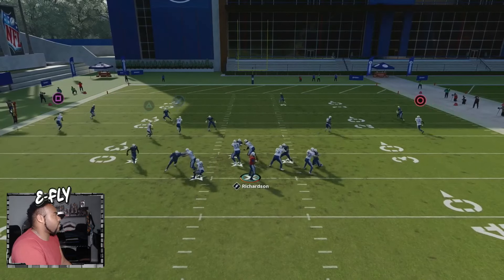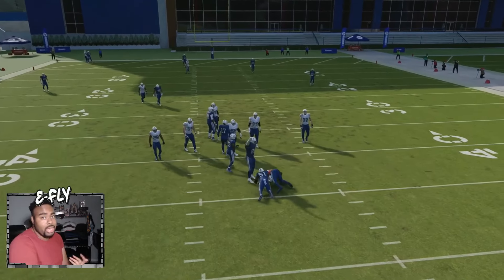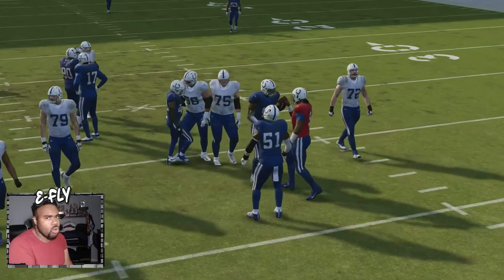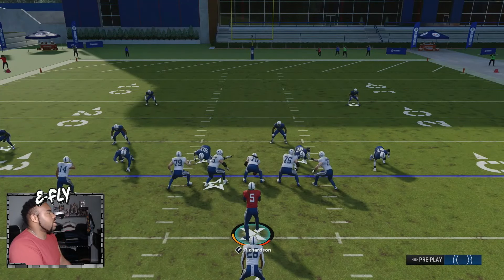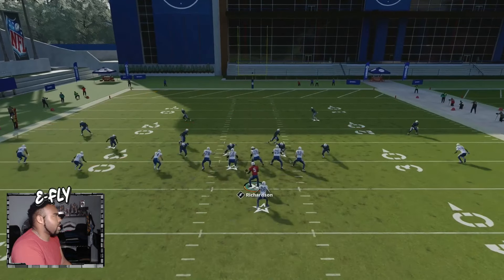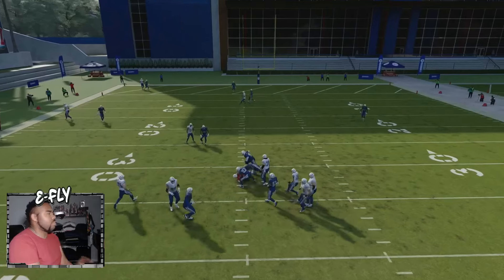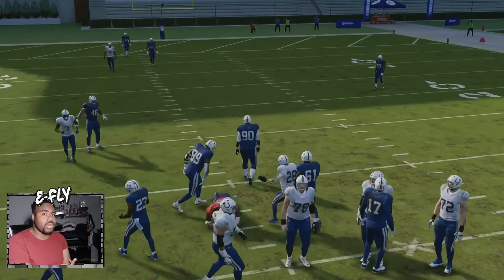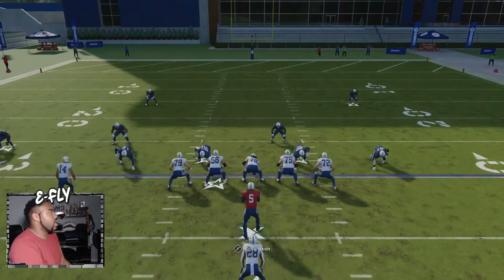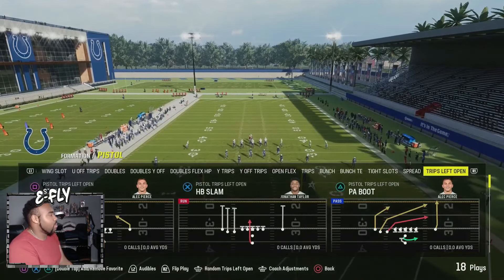Another option is to slide left — the running back is going to pick somebody up, and if you step up in the pocket long enough that guard is going to get to that corner, and that will help you out. Now another blitz that a lot of people will send at you — we're going to go to a different formation to look at it.